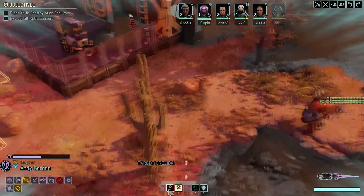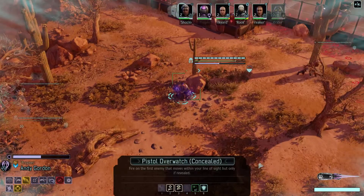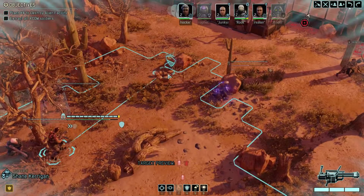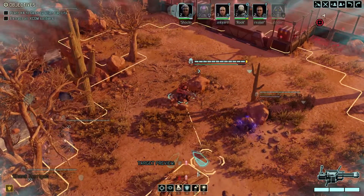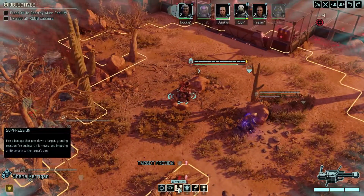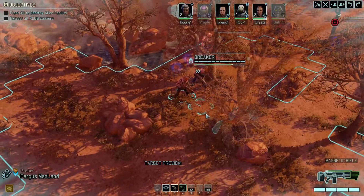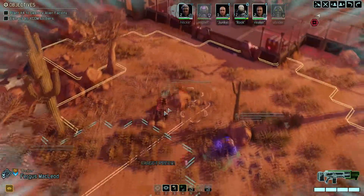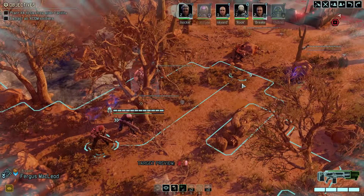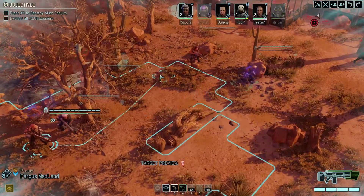Don't know if it's a good idea to aggro this guy yet. Maybe next turn we will — depends on what this guy does. You're the demolitionist. You could suppress, but why? Breaker — I don't know if you're a great hacker in particular, but I'd like to believe in you. I stole all the good cover up here that would let me hack. Maybe not today.